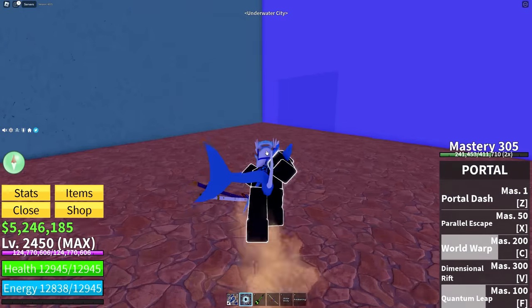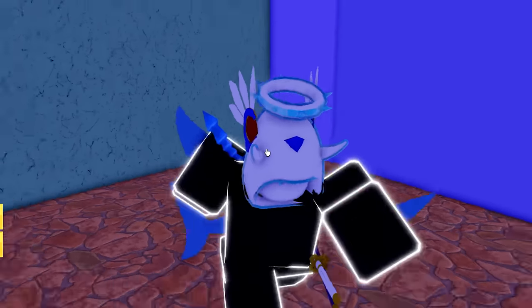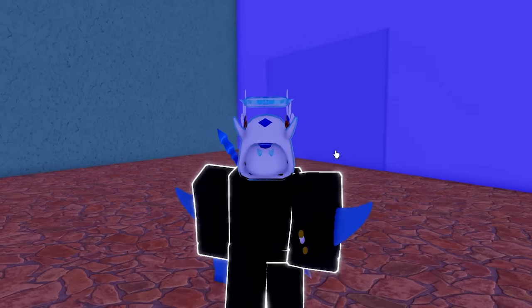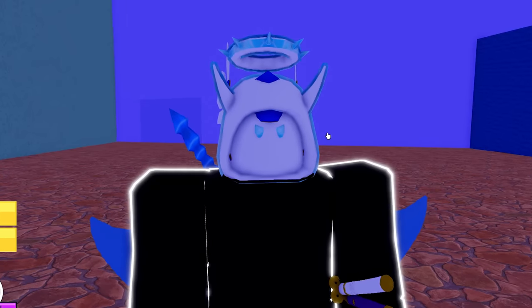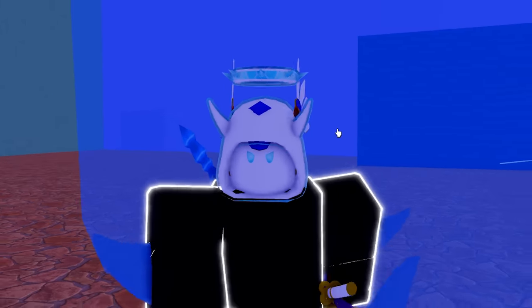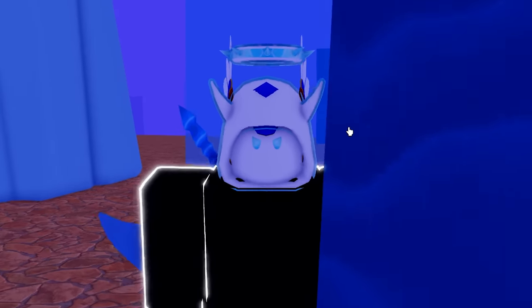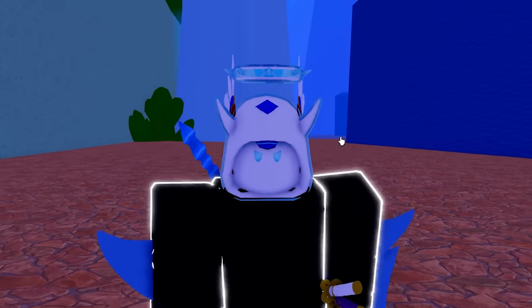For the third fighting style, go to the underwater city for water kung fu — the teacher is right here. Make sure to grind with Buddha fruit, switching off between fighting styles to mastery them up. You'll need that later as you progress. I'll tell you now, I only used the light fruit to progress, which is not the worst but definitely not as good as Buddha.